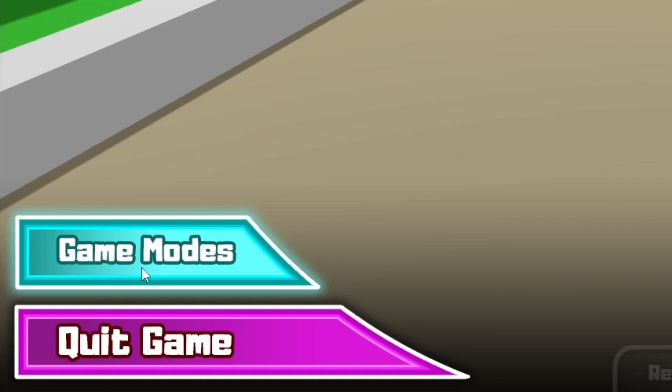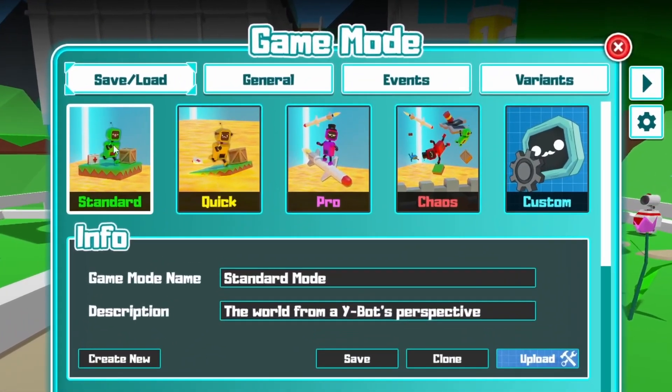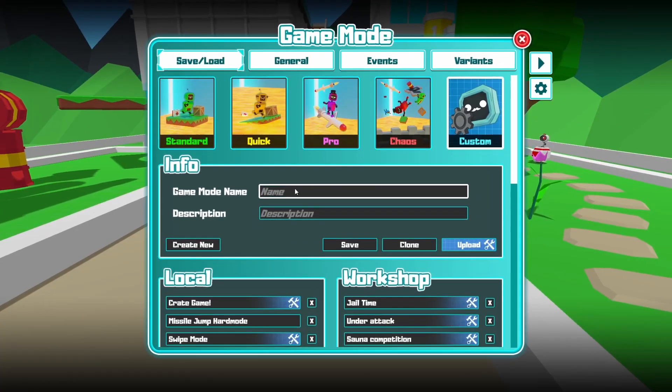Press the escape button to go to the game modes menu. There's a lot going on in this menu, so let's start here. We have the standard mode, the quick mode, the pro mode, and chaos mode. And then we have a custom one. If you press this one, it will give you an empty one so you can create your own.